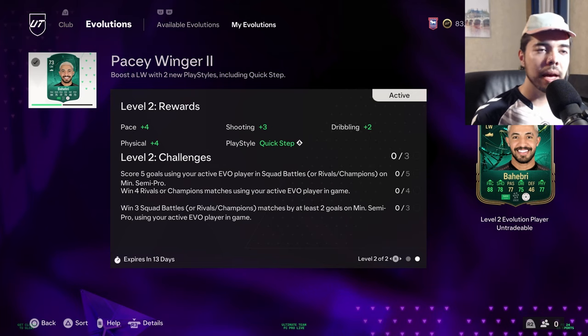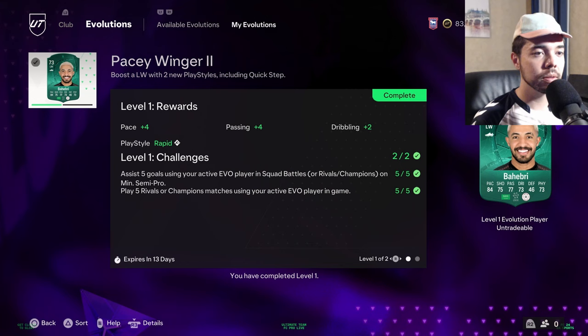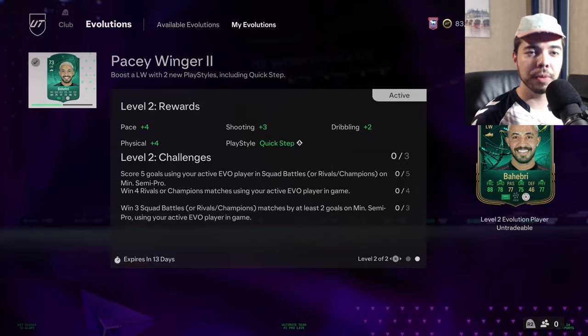Welcome back to another episode of Evolution FC. Let's look at this Behebri card — we upgraded him to a 73, so he's pretty good with 84 pace and 75 shot, really solid overall. But can we get him to 75? We have to score five goals, win four rivals or champions matches, or win three squad battles by at least two goals. Really it's just that second one — winning four rivals — we're focusing on.